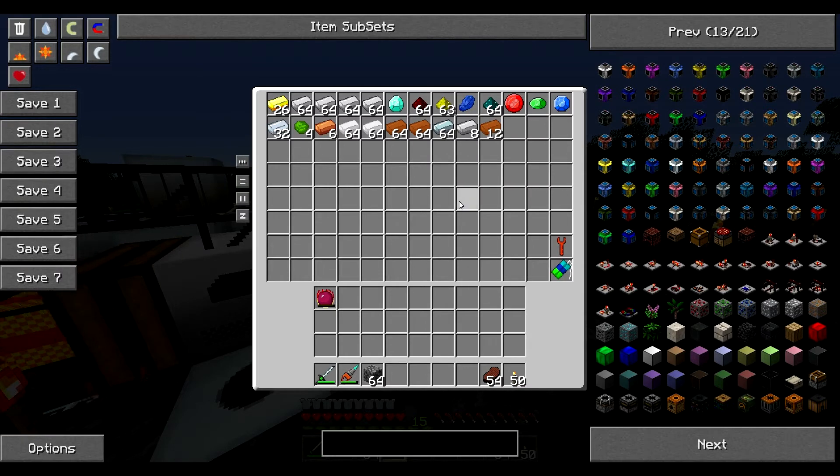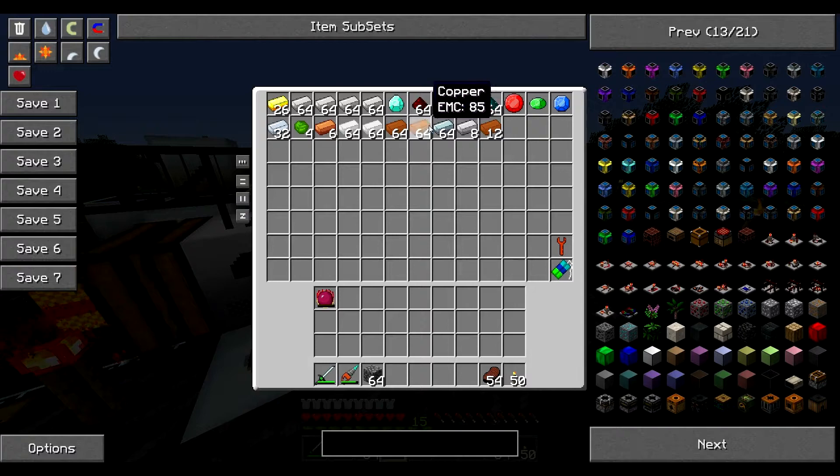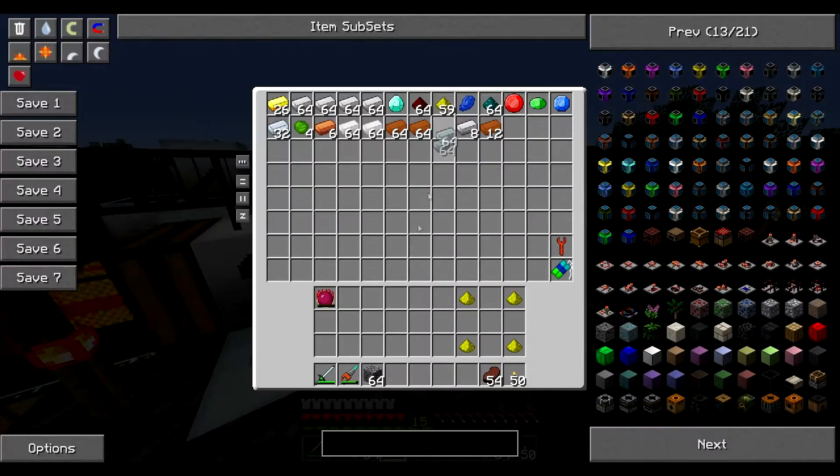So yeah, let's get to making the mass fabricator and put this wherever. Now then, the recipe is — oh crap, I may have forgotten it. I think it's this, that, and then two advanced machine blocks, two advanced circuits, I want to say. And I know I need two advanced machine blocks, so you can make those.